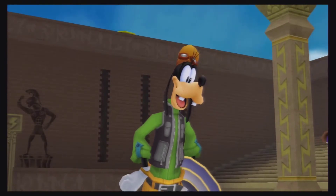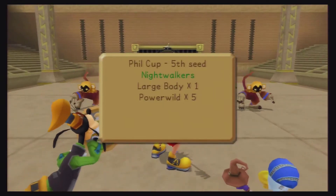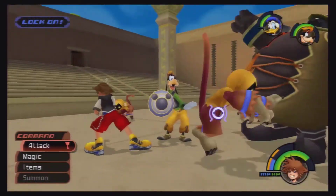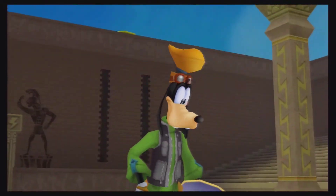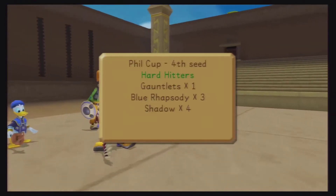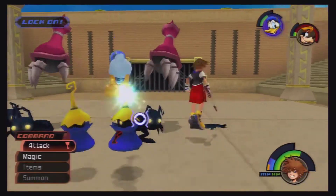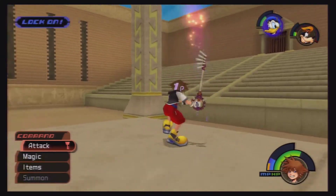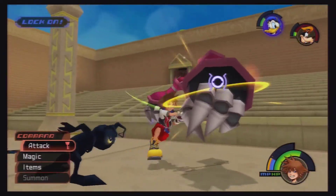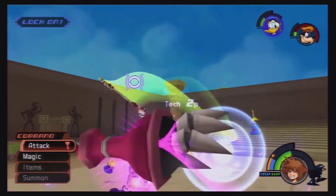Red Nocturnes. Next is Night Walkers, which is a large body and five Power Wilds. For this one, I would say focus on the large body — at least pay attention to where he is all the time — and take down the Power Wilds. Done. Next is Hard Hitters, which is a pair of Gauntlets, Blue Rhapsodies, and Shadows. Super easy. The Gauntlets are going to be your main focus — those are the ones from the Guard Armor. They don't have a lot of health, but they do the most damage out of all of these, so let's focus on taking them down.